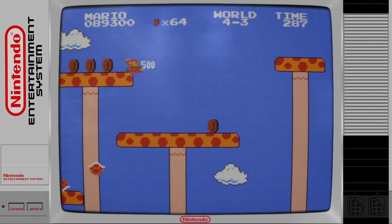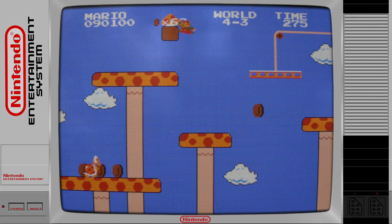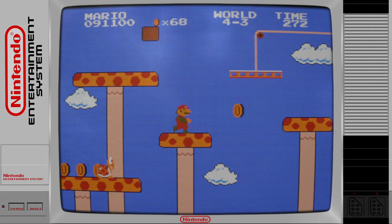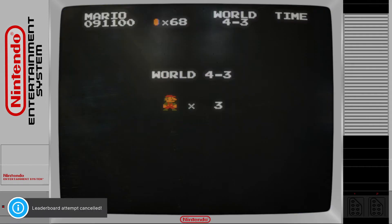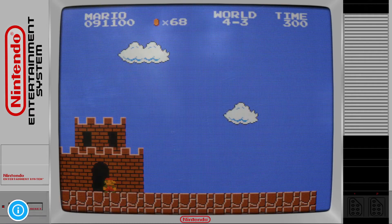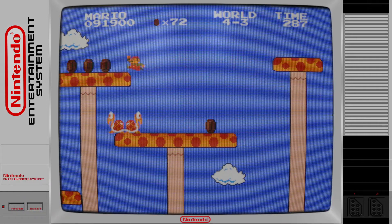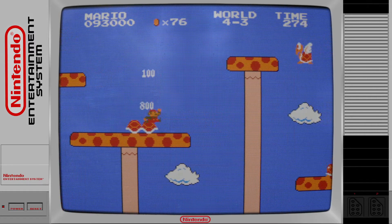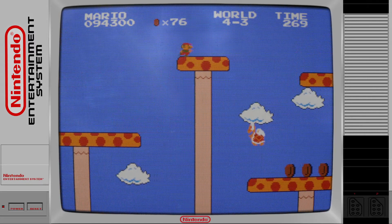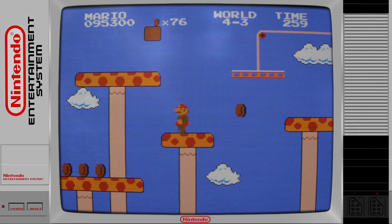Maybe it hadn't actually shown up yet, but this is what I was talking about for the mushroom level — it's the same thing that the warp looks like in 4-2. You've actually seen the exact layout to that if you ever played Super Mario Bros. Crossover, that flash game where you can play as the other NES characters through the original level set. The character selection screen is on the mushrooms in that area.